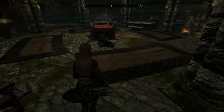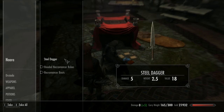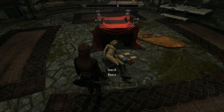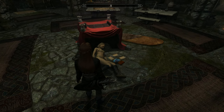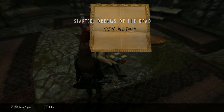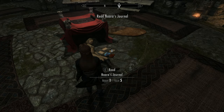Go straight to the body on the floor and read one of the letters. That starts the Dreams of the Dead quest. Now what you've got to do is read the journal.